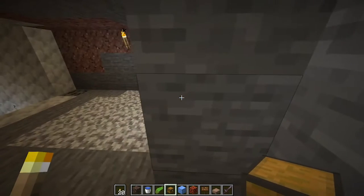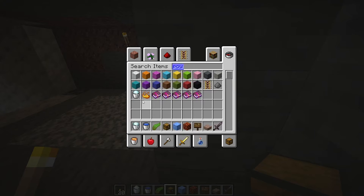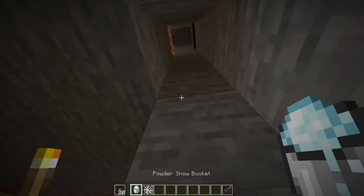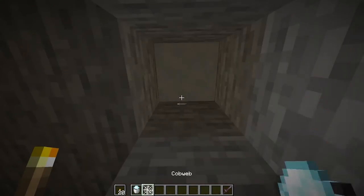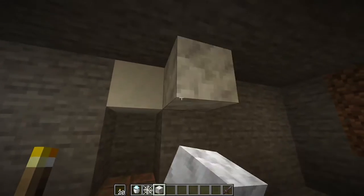Come to the end — this feeds into the conversion chamber. You'll need powdered snow, which you can get in a snowy biome by placing a cauldron. Place a powdered snow block, then a cobweb, then another powdered snow block to complete the conversion chamber.